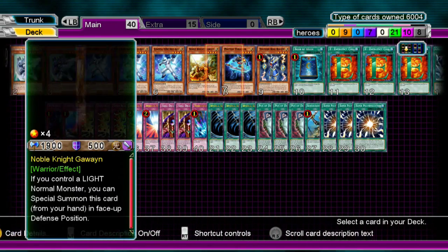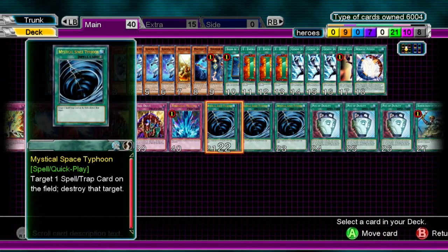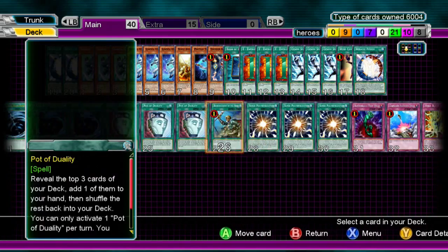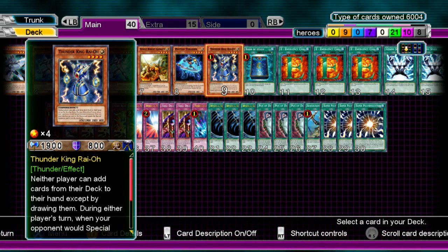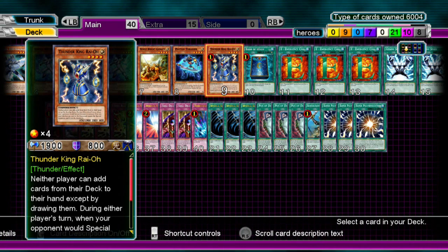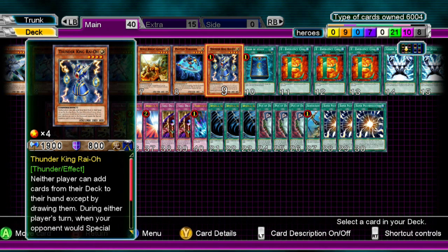Next up we have Photon Thrasher. If you control no monsters, you can special summon it from your hand. It's a 2,100 beater — it beats down certain monsters your opponent may have. After you special summon, you can summon out Alias and go for Super Poly, or even go for Thunder King. Basically, this deck is more like a stun kind of thing, where you have to try to stun your opponent from doing more shenanigans than they should be.